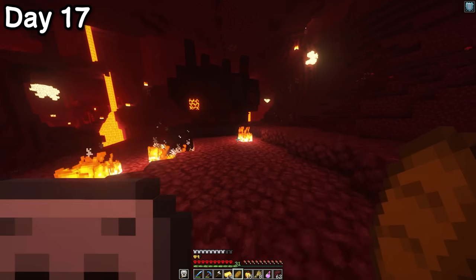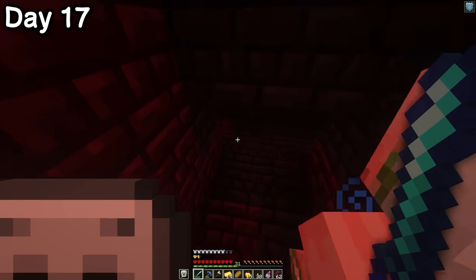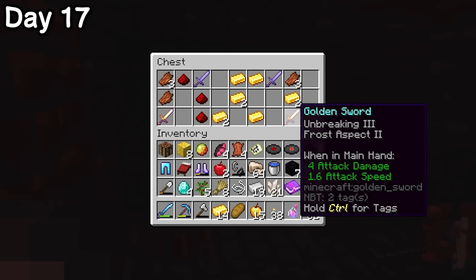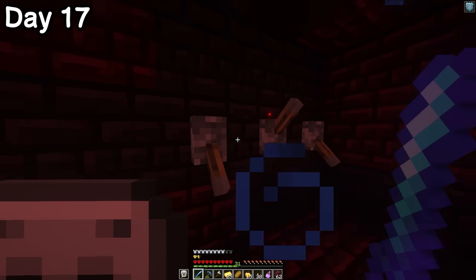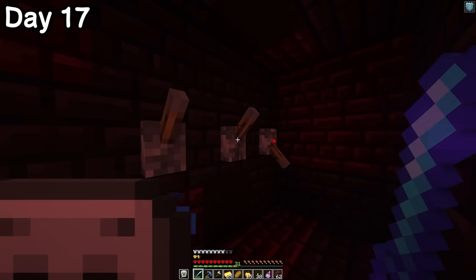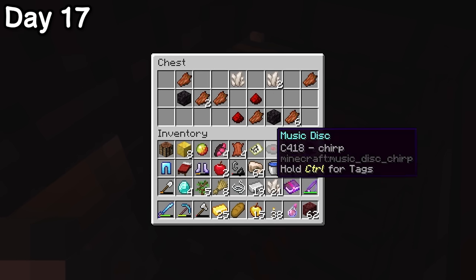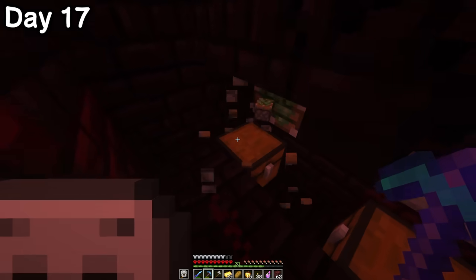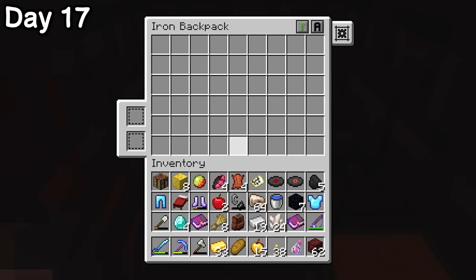There was a cool nether-themed jungle temple nearby. I was curious to see if the traps had been changed up, but they were the same terrible traps from the overworld jungle temple. I once again solved the piston puzzle by flicking the levers on and off with zero plan in mind. The main chest was criminal — is that a chest full of loot or a garbage disposal? But there was an extra chest in the room, and it had an iron backpack, which was actually really good.